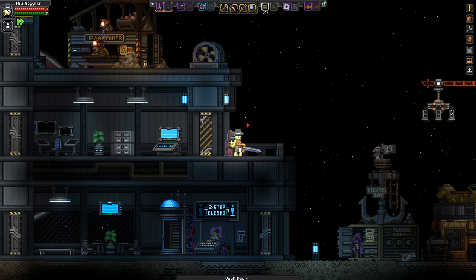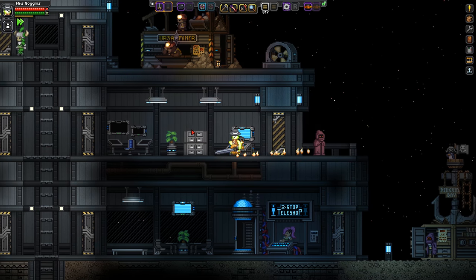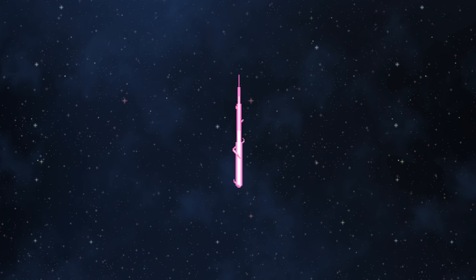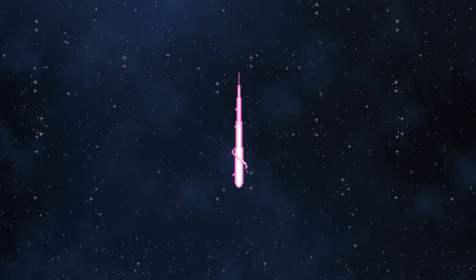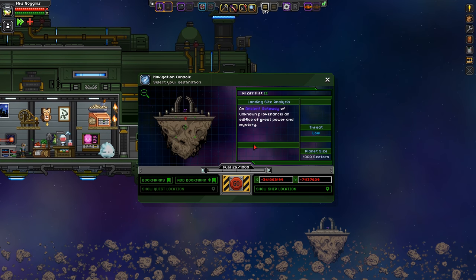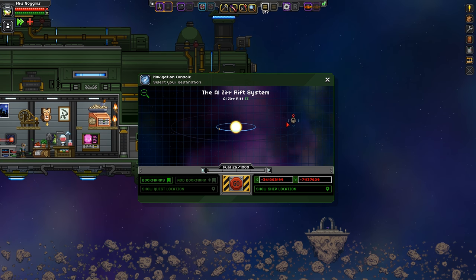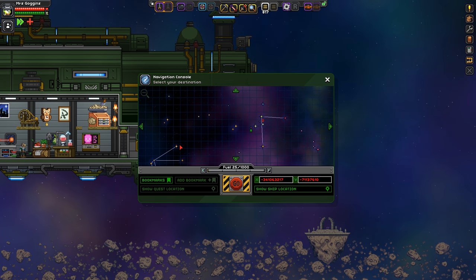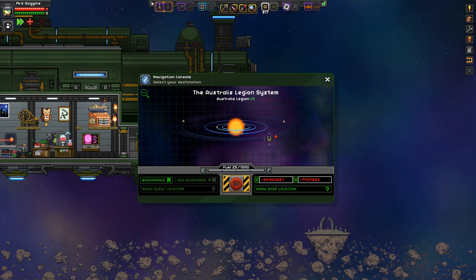We've got one key, and that's the main thing. Now what we have to do is go back to the ship, then go and find a system that has an Ancient Gate in it. Luckily, I happen to be just exactly where I need to be. You'll have seen these around - they've been in the game forever. Some systems have them, but not that many. The Astralis Legion system - shout out to Down Under.